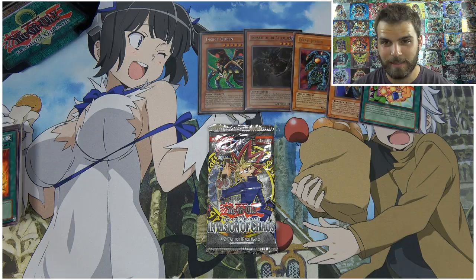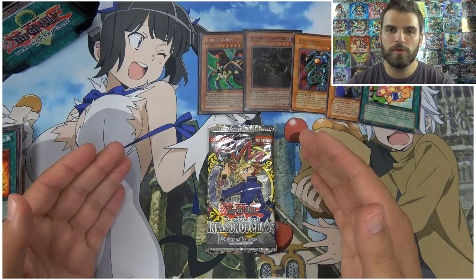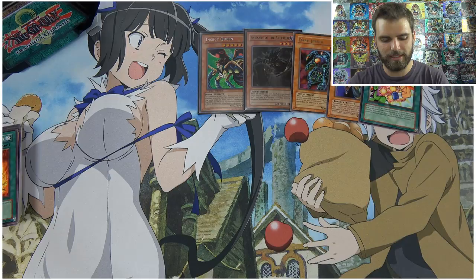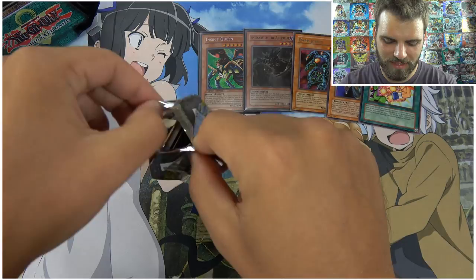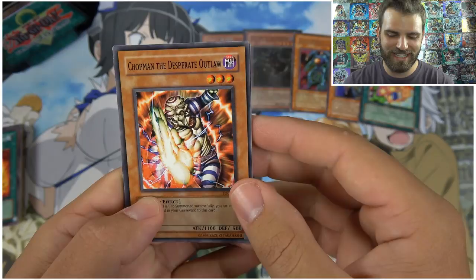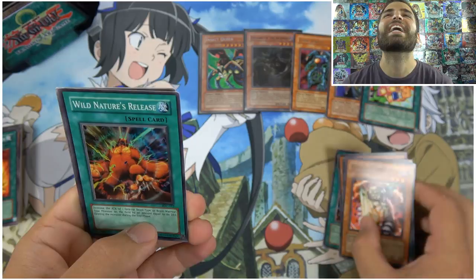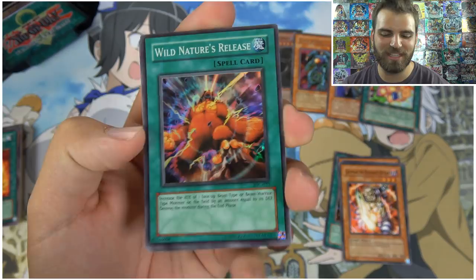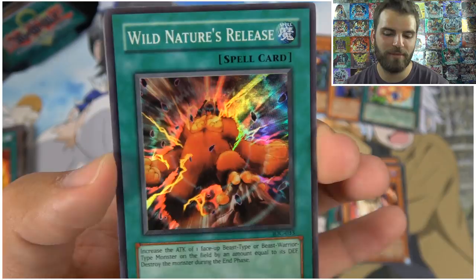Can we get another foil in our last pack? We got two already counting the Insect Queen from the tin. Here we go — giving it a whiff of destiny — Invasion of Chaos 2004 booster pack! Come on, let's get an ultra rare! Black Luster Soldier, Envoy of the Beginning, Dark Magician of Chaos, Chop Man the Desperate Ally, Yellow Luster Shield... Burning Algae, Stumbling. Invasion of Chaos, you tricky little pack. Wild Nature's Release — two foils out of five packs!